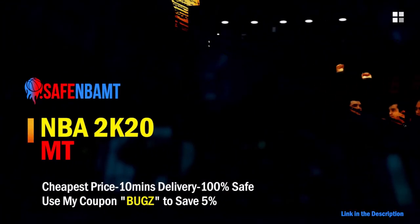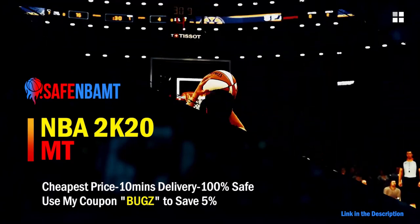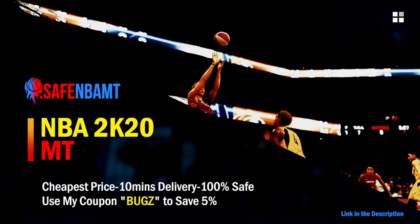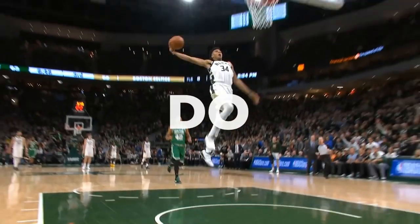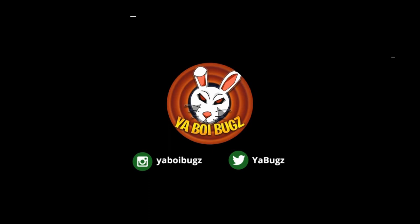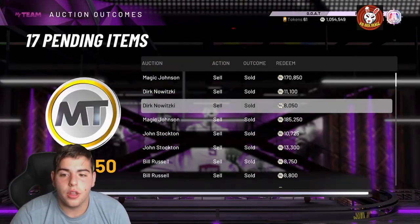What's good guys, if you want cheap, fast, and reliable NBA 2K20 MyTeam coins, head on over to nbasafe.com and use code 'bugs' for 5% off at checkout.